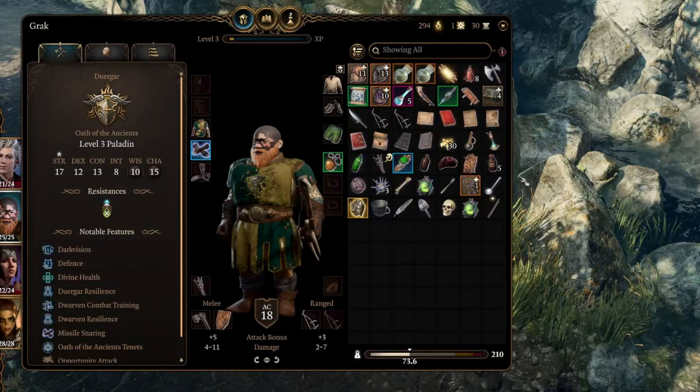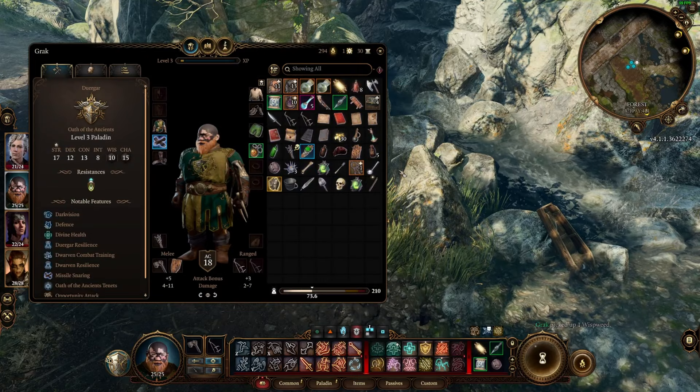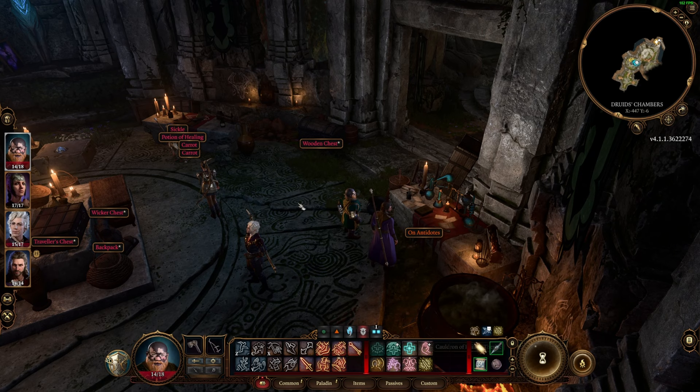But now that you know that, we can easily work around it. In order to craft potions with alchemy, you'll need to collect reagents. Fortunately, these are readily available throughout the world. Make sure if you're playing with mouse and keyboard, hold down the left ALT key and you'll be able to see items that are interactable light up all over the map.